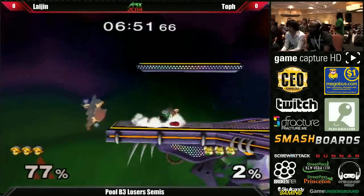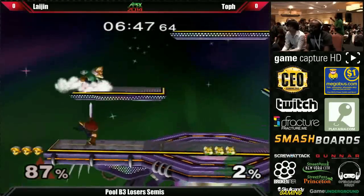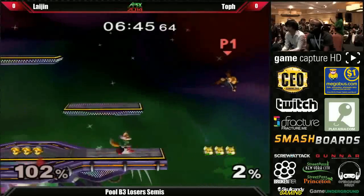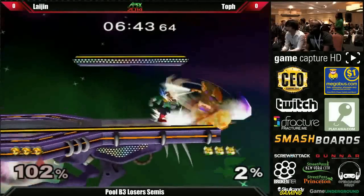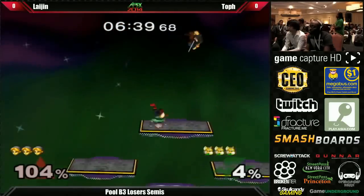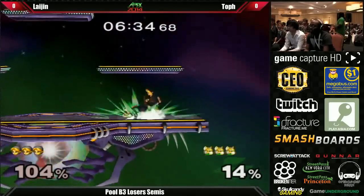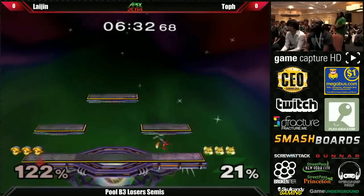Poor DI by Toph on that neutral there — ends his stock a little earlier than he probably wanted. But he has great pressure on Elijah. He's able to avoid all these up airs. Up air has an amazing hitbox; it's one of Link's best anti-airs — honestly one of the best anti-airs in the game.